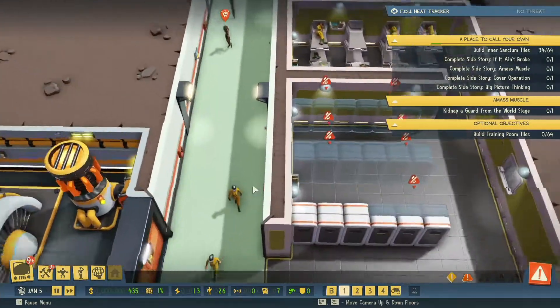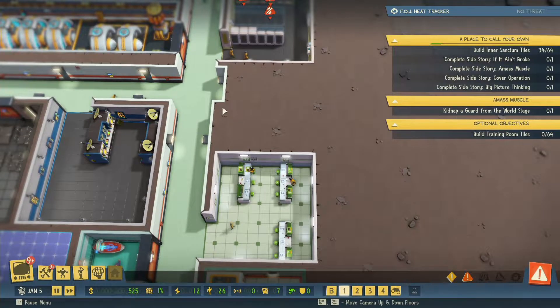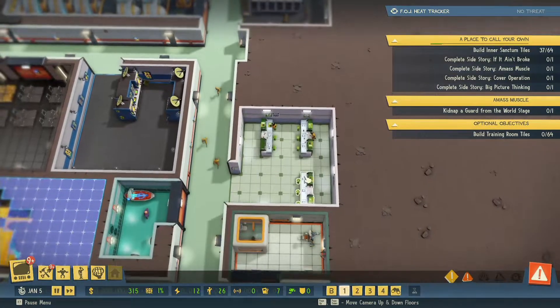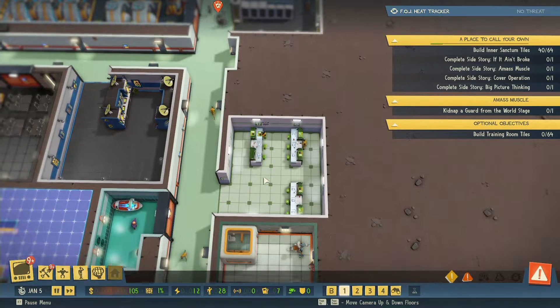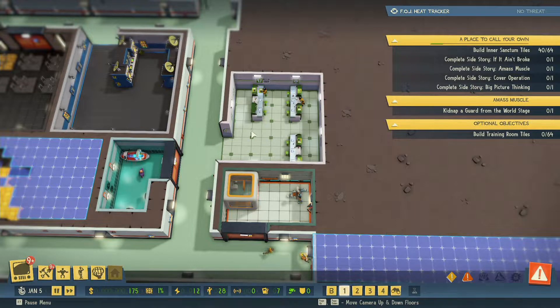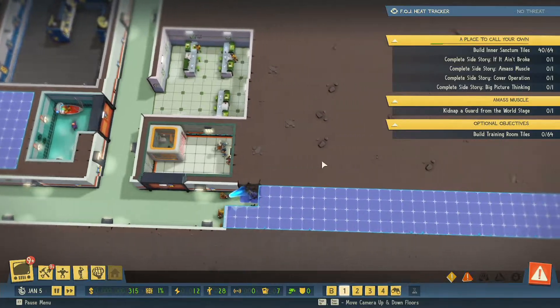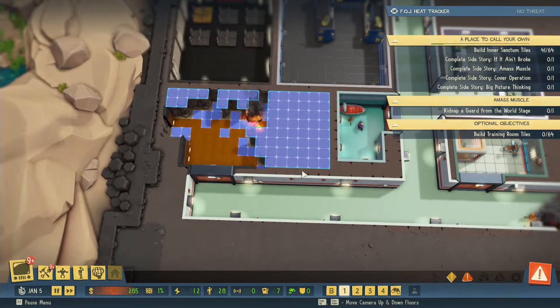We can expand this if need be, we can put in other things, we could reduce this if we wanted to. This is one advantage you have in the game - you can actually reduce the size of a room if you're not happy, you can sell things and move them around once you place them. That's one of the biggest differences between Evil Genius 1 and Evil Genius 2, and it's better for it - a lot less hassle.